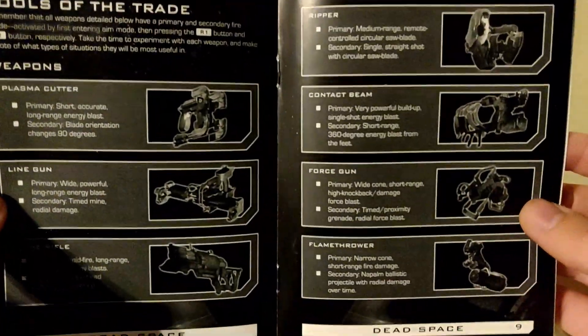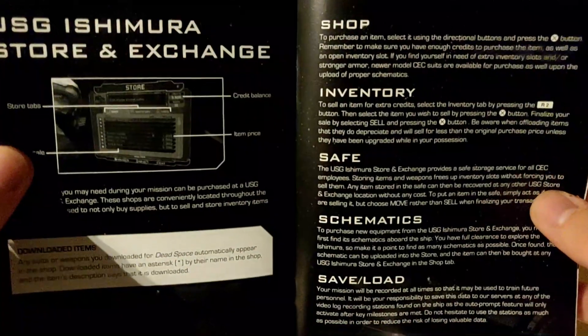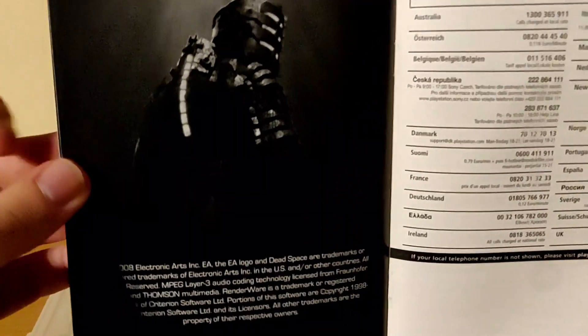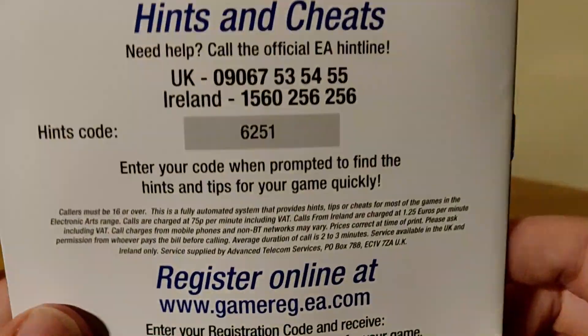In the manual we have the weapons you'll be using, some more info on the ship, and this art of our protagonist Isaac Clarke.